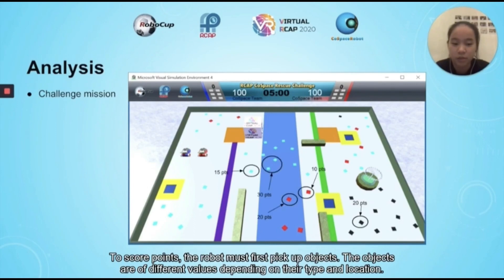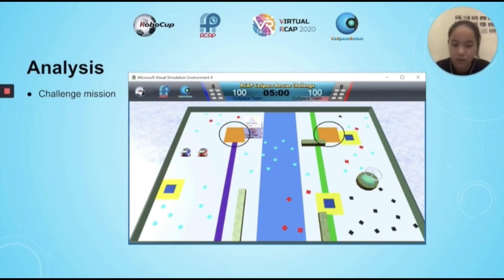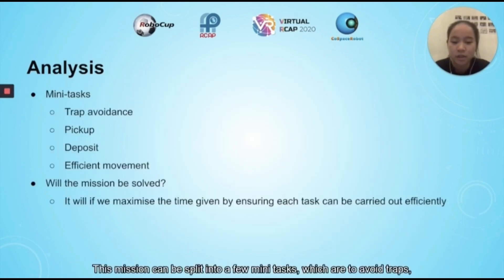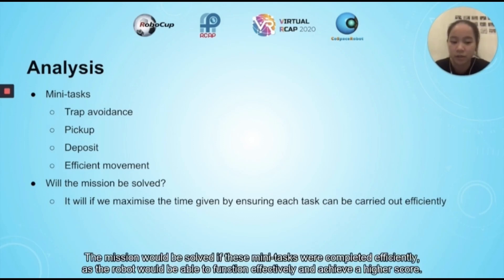To score points, the robot was first to pick up objects. The objects are of different values depending on their type as well as their location. It then needs to deposit objects in either of the deposit zones. Depositing one set of red sign and black objects scores a bonus of 90 points, while depositing two sets earns a bonus of 180 points. While doing so, the robot must not enter traps, in which it will lose all of its loaded objects. The mission can be split into a few mini-tasks: avoid traps, pick up and deposit objects, and move efficiently to maximise the time given through strategies such as travelling to specific locations on the map.